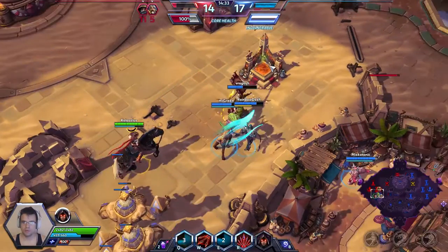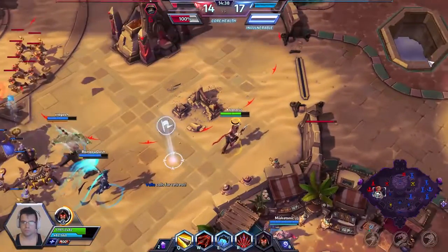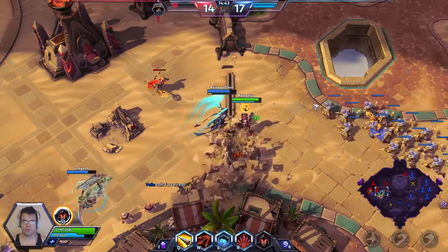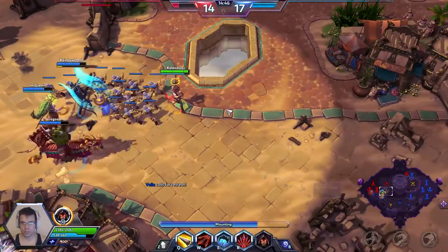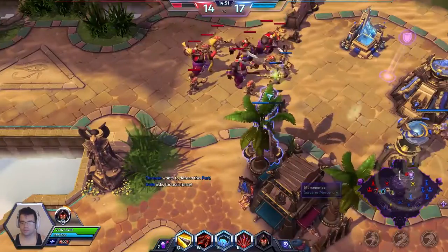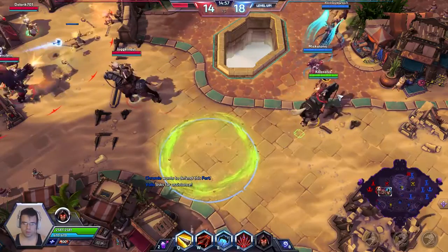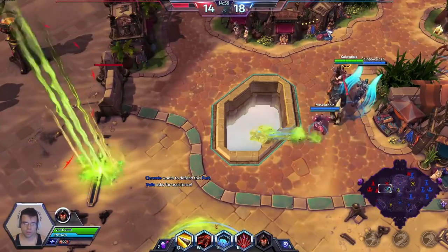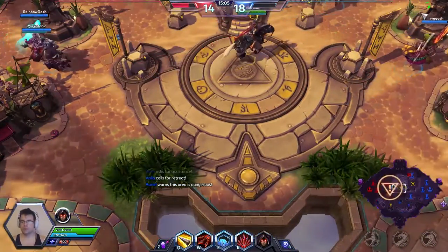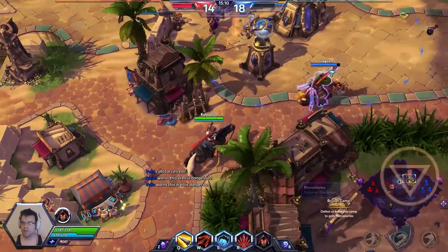The friendly team wants to push for the core. I'm not really a fan, just because the enemy team is only at level 14, which means they will be spawning rather quickly. So I would just back up — there's no reason to stay. We can just kind of back up, regroup, defend our fort, and then maybe do this camp afterwards.